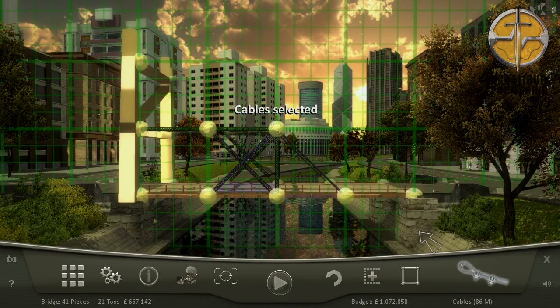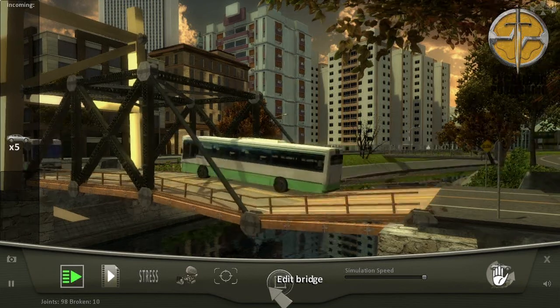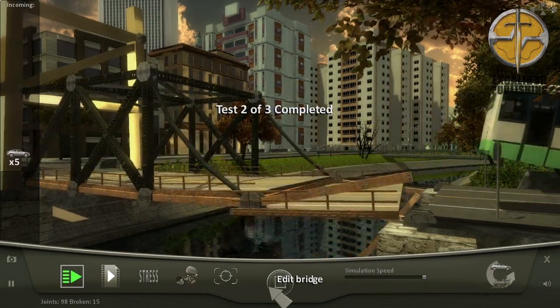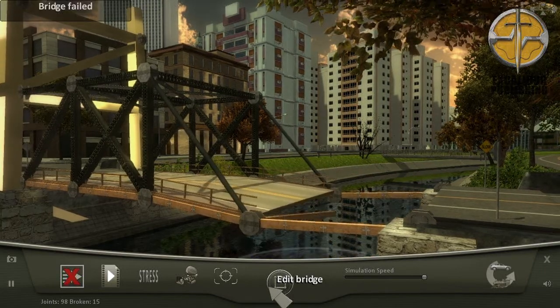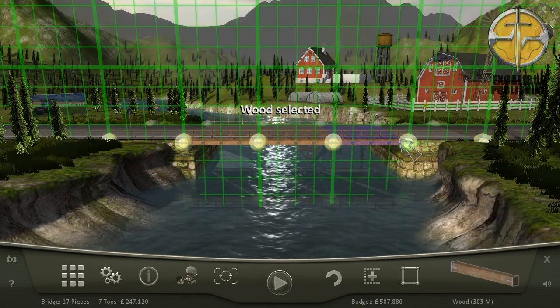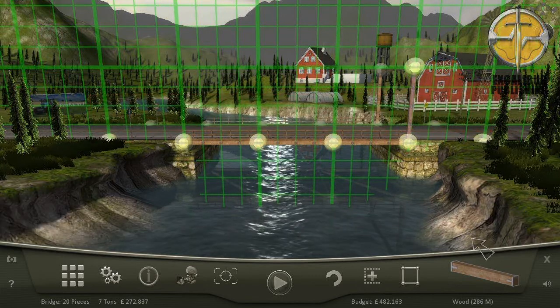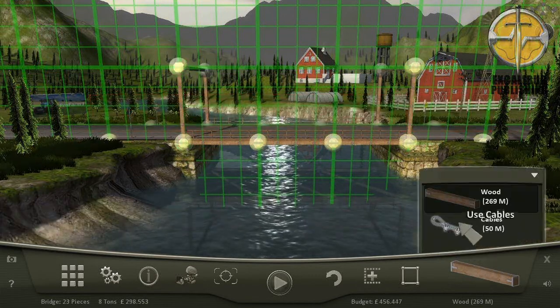Unless you're an expert in construction, chances are you won't know a great deal about bridge building. The good thing is that the game is actually very easy to get to grips with, but hard to master. The game is controlled using only the mouse and a few clicks, so anyone can try. Overlaid across the map is a grid – this can be removed, but it helps keep your bridge symmetrical and lets you understand just how tall something can be before it needs stronger support.